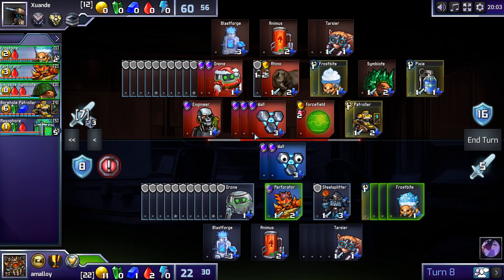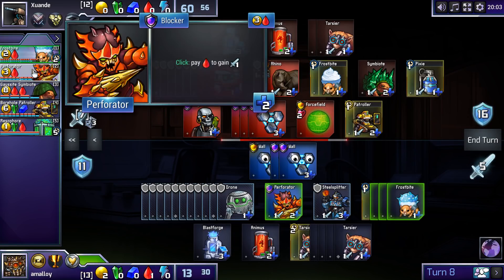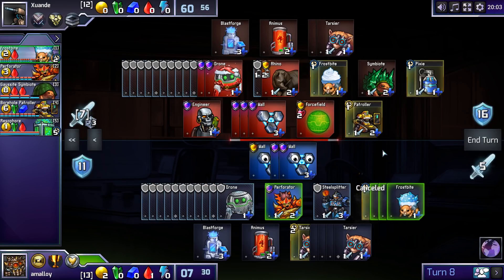He's just losing a wall, so he has all this actual attack. We can build another wall. Now that he's got a Patroller and is threatening to continue building more Patrollers, I'm not so sure these Frostbites are such great ideas. When they're only threatening two freeze, they're not nearly as good.